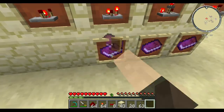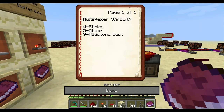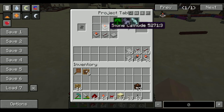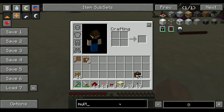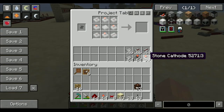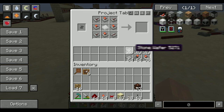Next we have a multiplexer — pretty neat circuit. Four sticks, five stone, nine redstone dust. We need a bunch of cathodes, a whole bunch of anodes, one wire, and one wafer. So now we have a multiplexer.